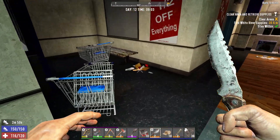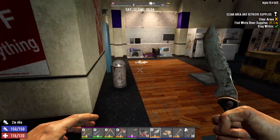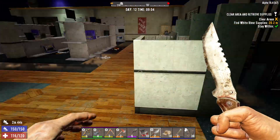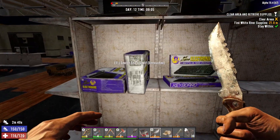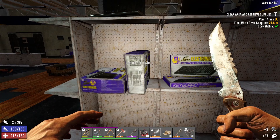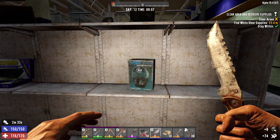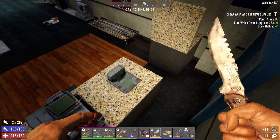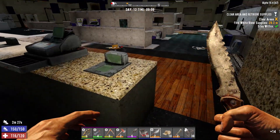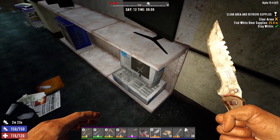So yeah, cop zombies puke at you and when they're almost dead they run at you and try to explode — they're pretty nasty especially in a confined area. This is a new POI, I've not been in here before. Should be some pretty good electronics and stuff in here — mostly electrical parts I think, which is fine.